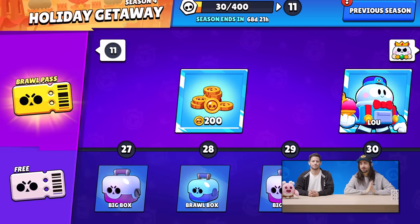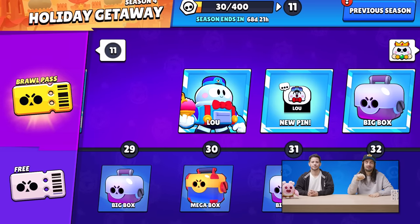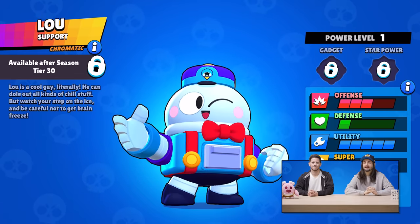And two important changes for the Chromatic Brawler: you can only find it in a box when you hit tier 30 in the pass. And also when you find it, it affects your drop rate chances like any other Brawler. And don't forget, collect your Season 1 rewards before Season 4 starts, otherwise we're going to auto-collect them for you.